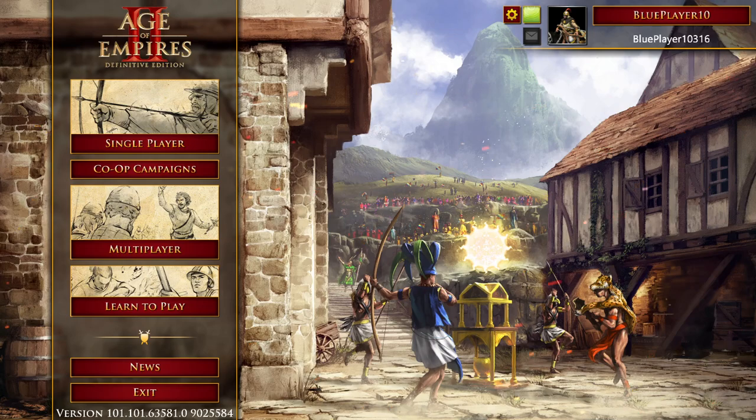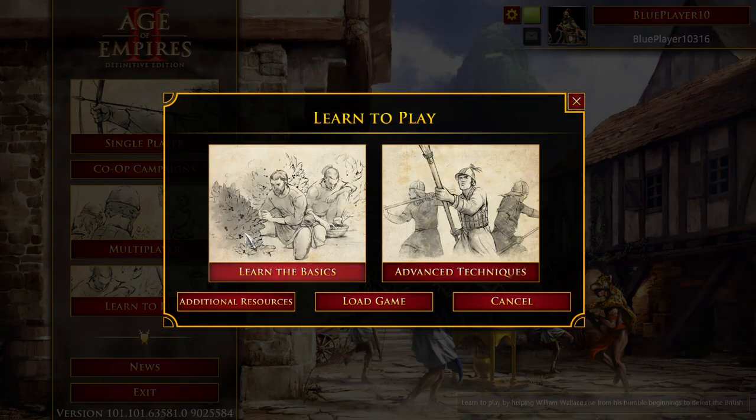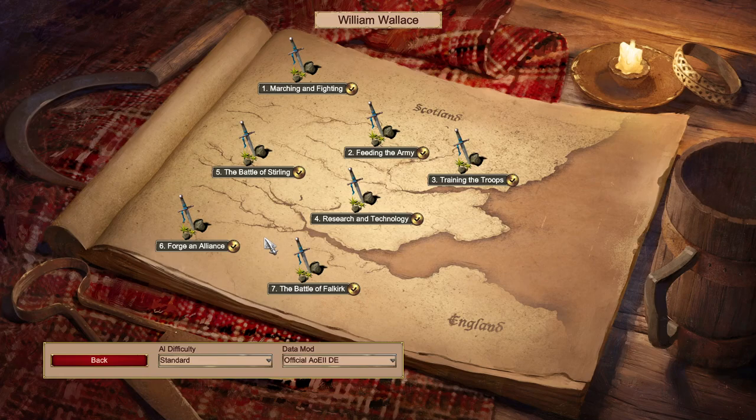The first thing I would recommend doing when you start is to click on 'Learn to Play' and go through the Learn the Basics William Wallace campaign. You can start on any difficulty for this one, but standard is perfectly fine. There's no need to change the difficulty, and play through these seven campaigns — it's a good way to get started.